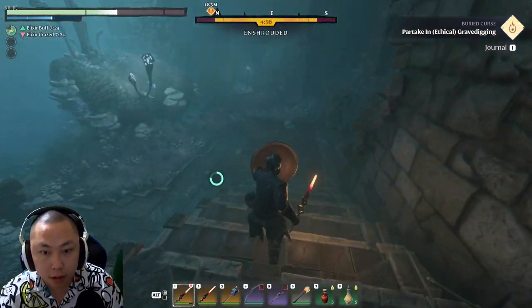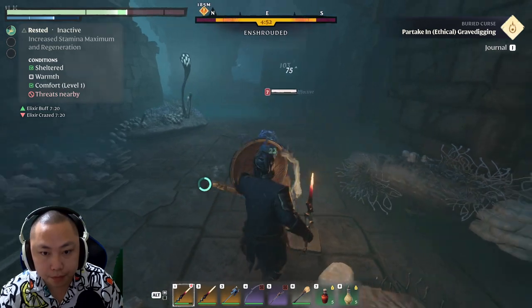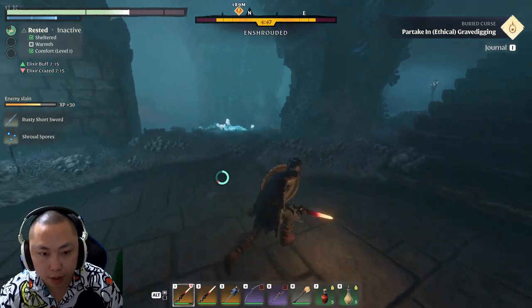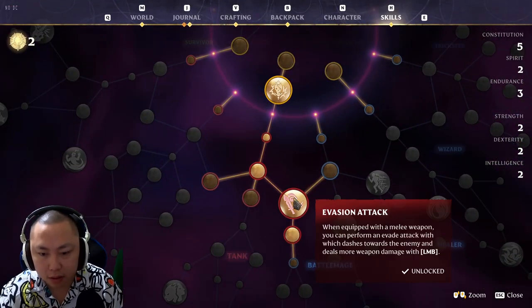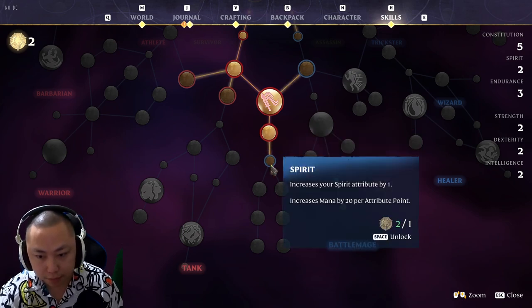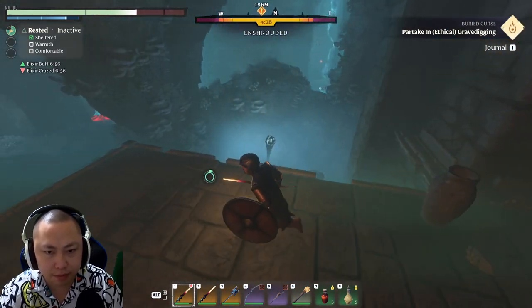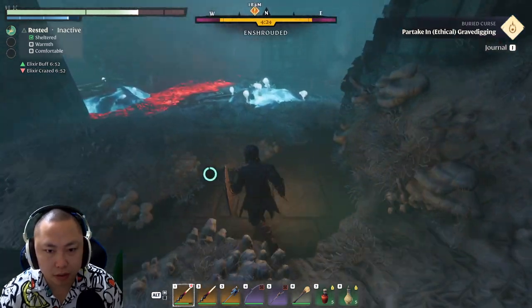We just gotta go that way. I do have an ability — every time I do a crit, I heal for like 20% or 30% or something like that. Let me show y'all. It's not evasion attack, it's battle heal: when dealing critical damage with your melee weapon, you heal 5% of your maximum health. That is pretty bad, eh? We do have some points too, but I don't know what I want to spend them on yet, so bear with me on that.